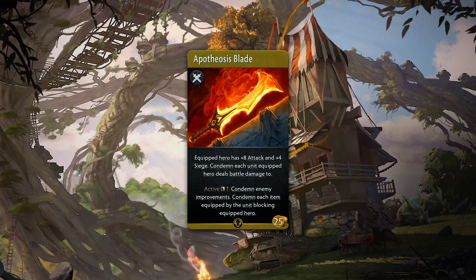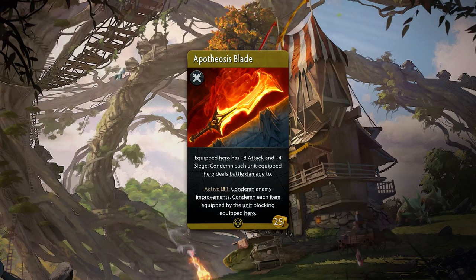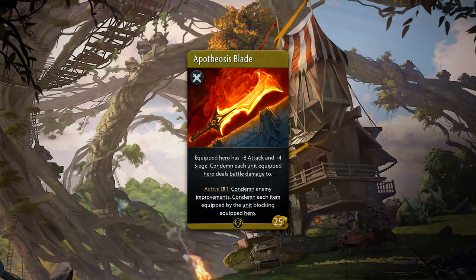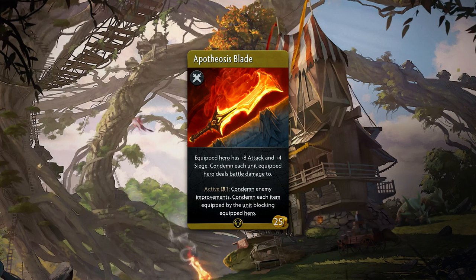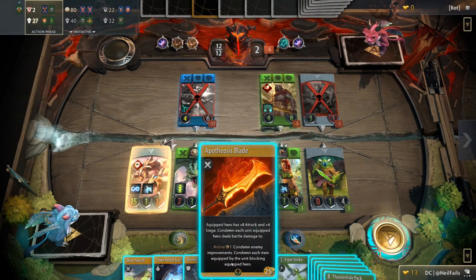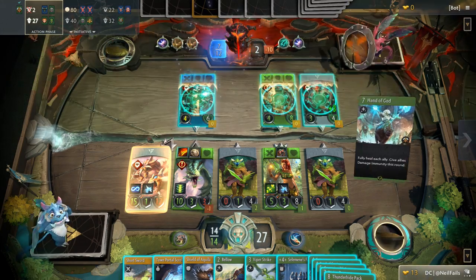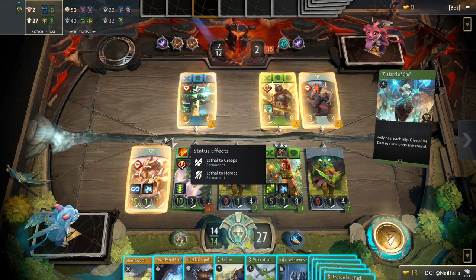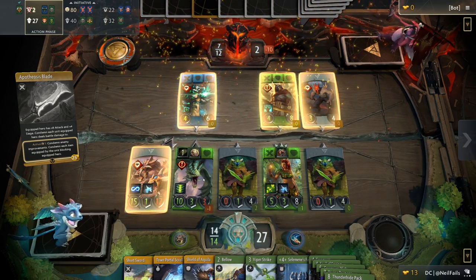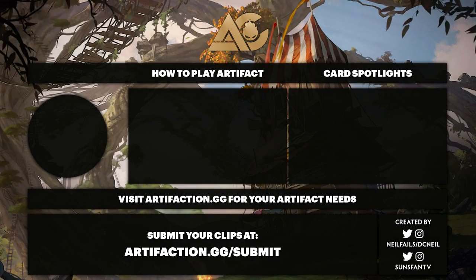Apotheosis Blade is a twenty-five gold rare weapon that provides a passive plus eight attack and plus four siege. Any unit the equipped hero damages will be condemned. It also comes with an active usable every round: it will condemn all enemy improvements in that lane. And if your hero is blocked by an enemy hero, using this active will also condemn all the enemy hero's items. This is the mother of all weapon items — massive damage, kills every unit you battle, destroys improvements and hero items, and if you're blocked by a creep you still deal four damage to the tower.